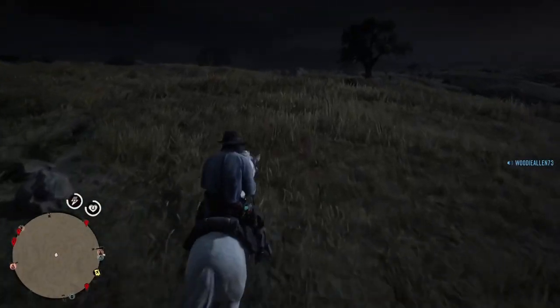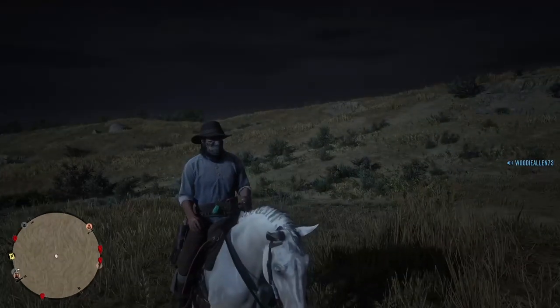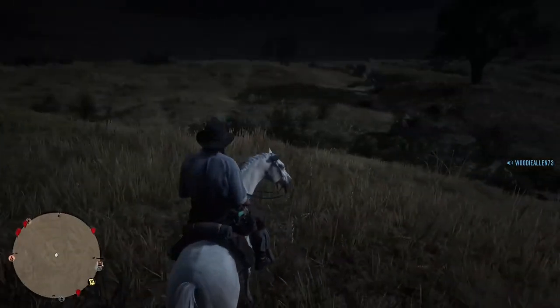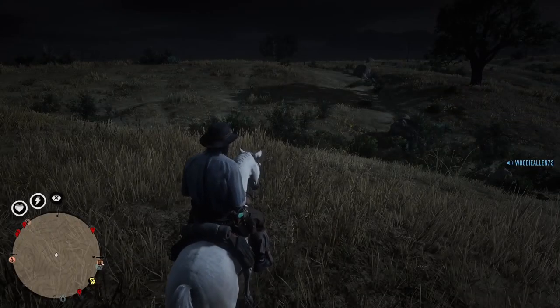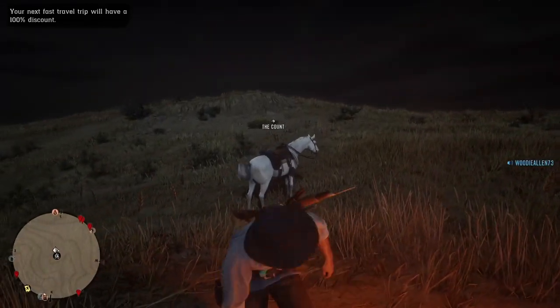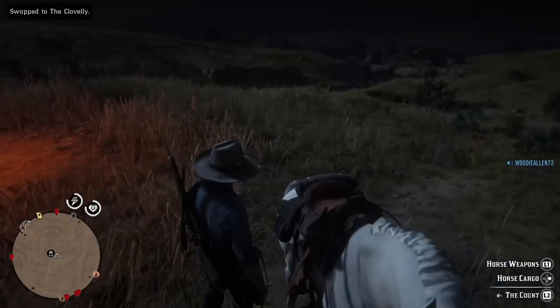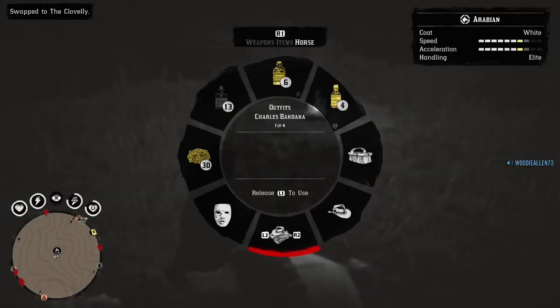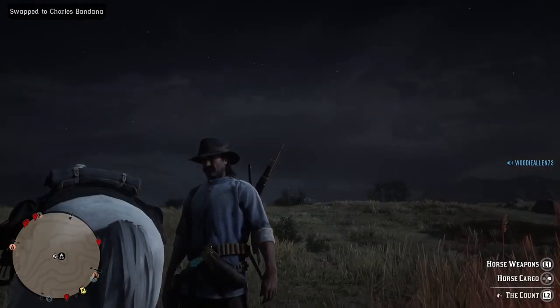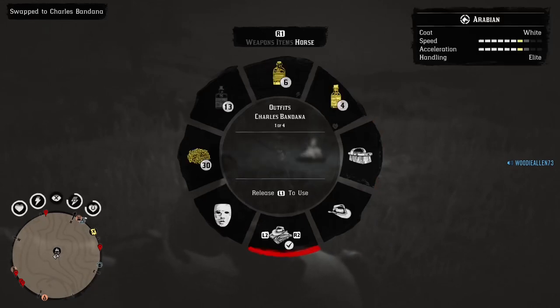Here's what happens when you wilderness camp fast travel. As you can see, the bandana is on my face — but when I use the wilderness camp fast travel, it's going to come off my face. Even if I don't actually fast travel and just go into the camp, it will fully remove it from your outfit. A saved outfit does not bring it back either.